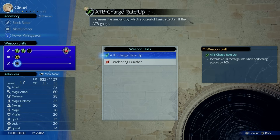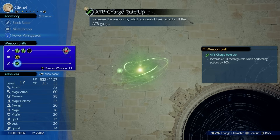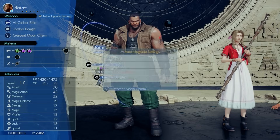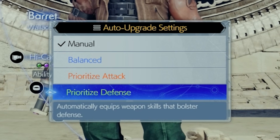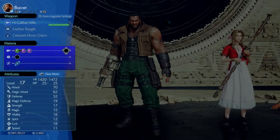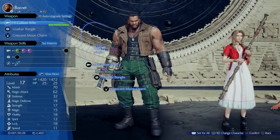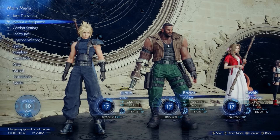For example, one skill provides an ATB charge-up rate so you can fill ATB faster. If managing this manually is too much, hit the triple-bar auto upgrade settings and choose a priority — like defense for Barrett — and it'll automatically equip the appropriate materia and weapon skills based on that build. Options include attack, defense, mixed, or fully custom.